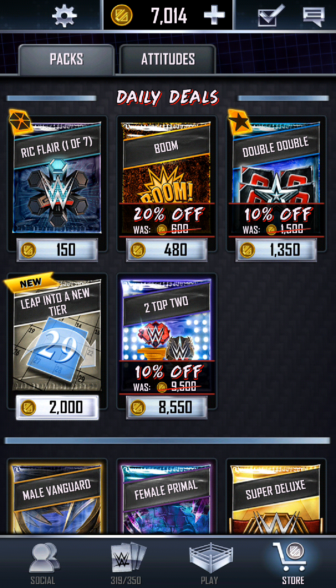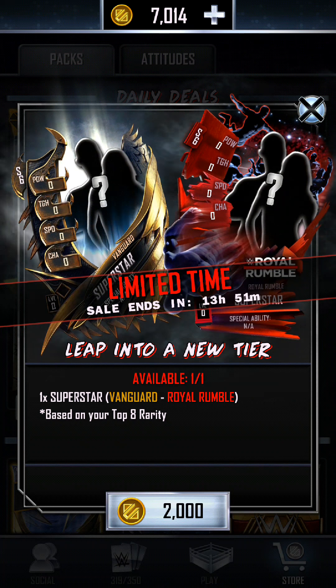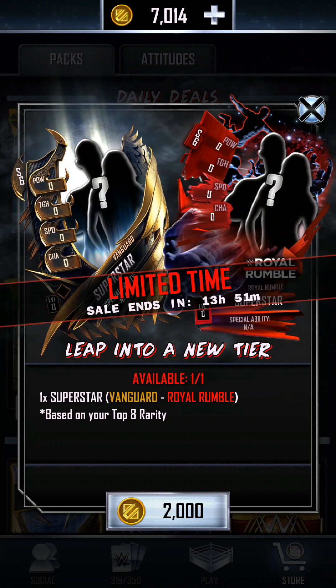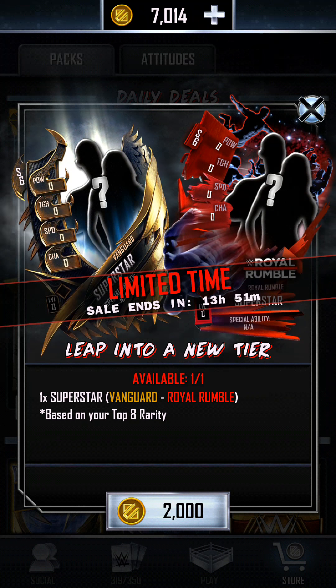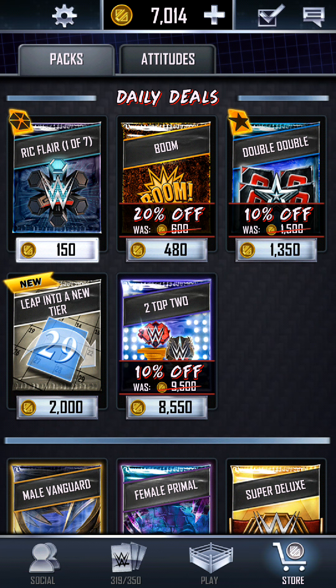The reason why is because of this pack right here — 'Leap into a New Tier,' which is based off your top 8. As you guys already know, I am in Vanguard tier, so Vanguard to Royal Rumble. So 2,000 credits is actually pretty cool. I'm also going to be opening up a couple of the Ric Flair packs — only a few though. I'm not going to open all of them because I think the last one is 8,000, which is ridiculously expensive.